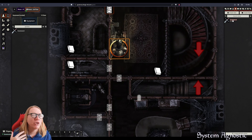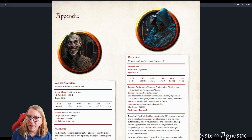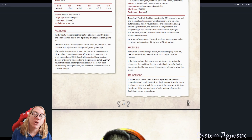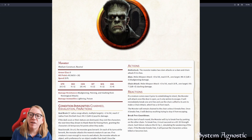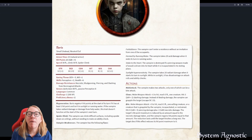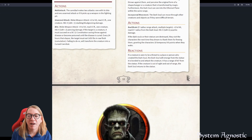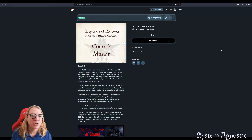One other note: this adventure has some unique creatures with unique stat blocks. If you want to know what those stat blocks look like but you're running in Shadow of the Demon Lord, Shadow Dark, or another system, I suggest downloading the free Count's Manor PDF. In the appendix at the back you'll find the stat blocks for those special creatures written for 5e, but it gives you an idea of their hit points and special abilities to help you design your own version for your system.